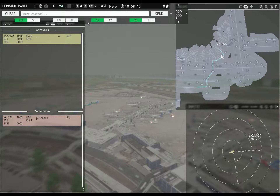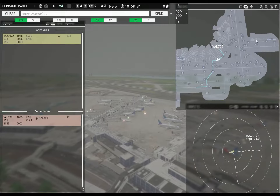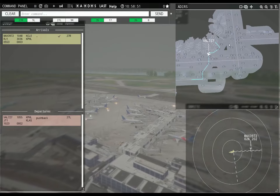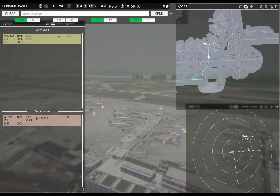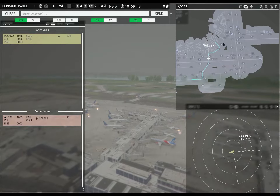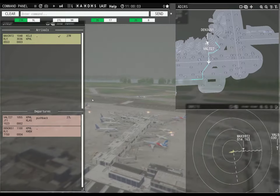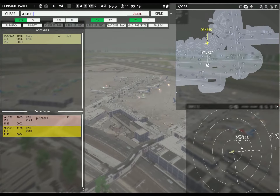Curious how it's going to take doing Sierra Alpha, or if it's going to think I'm talking about this Alpha over here off of runway 26. This guy should be able to get across — yeah, he'll be fine. Value 727, continue taxi. 15 miles of separation. Denali 3651, pushback approved, expect runway 27 left.